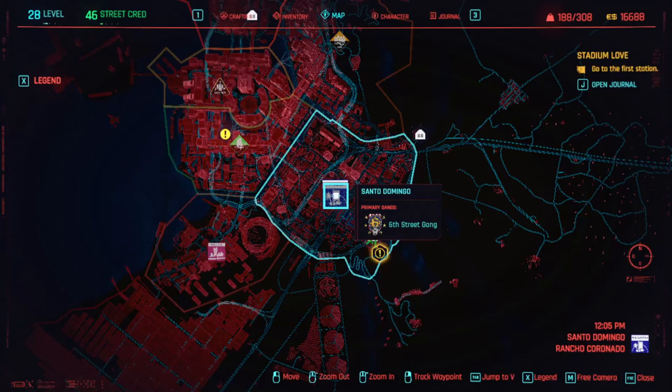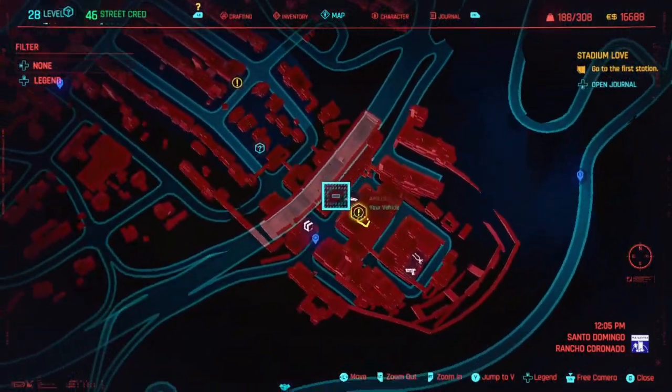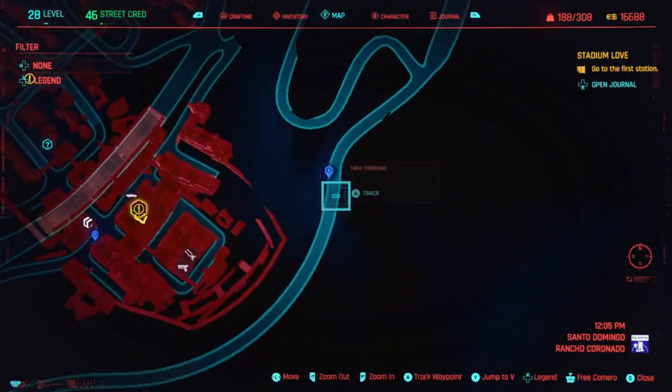It's located in the Santo Domingo part of the map, in the south east region. It's actually in the little shanty town below the dam — this road here is the dam.